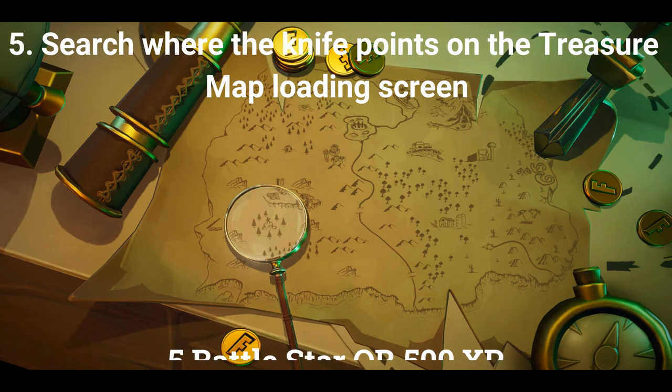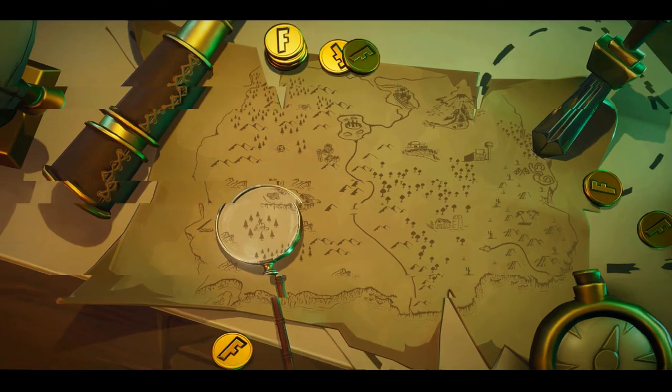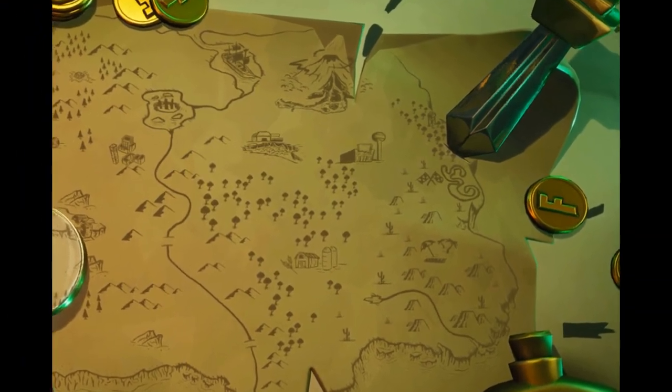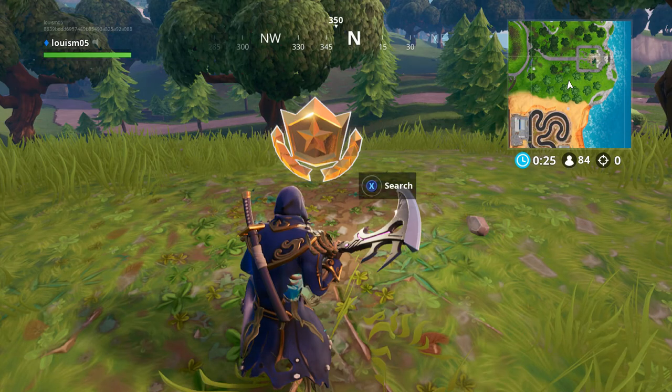The fifth challenge is search where the knife points on the treasure map loading screen, earning 5 battle stars or 500 XP. The loading screen clearly shows the knife pointing just above the race track in the trees. The battle star you need to collect is on the small patch of dirt in the middle of the trees — just go to that location and collect it.